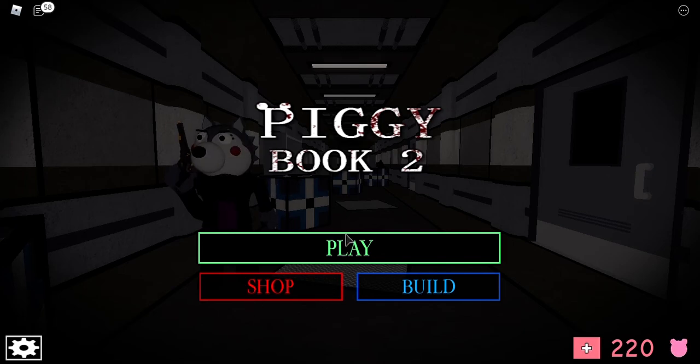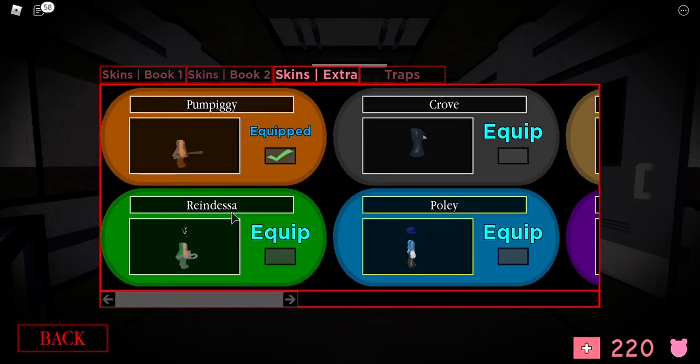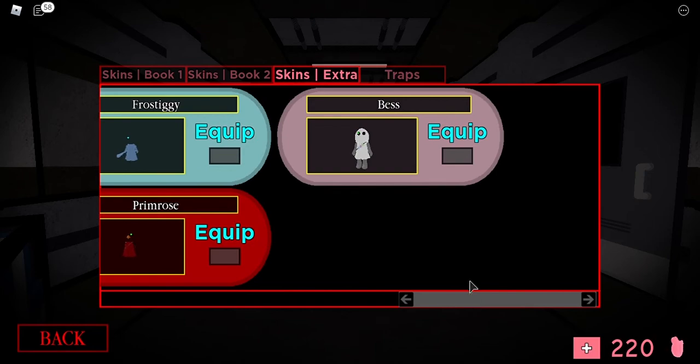Once you collect all 12 eggs, the skin will be in your shop. Go to Shop, then Skin Extract, and scroll down — there is Best the Bunny. You can get this skin for free. I recommend using an alt account because it makes it way easier to get the skin.